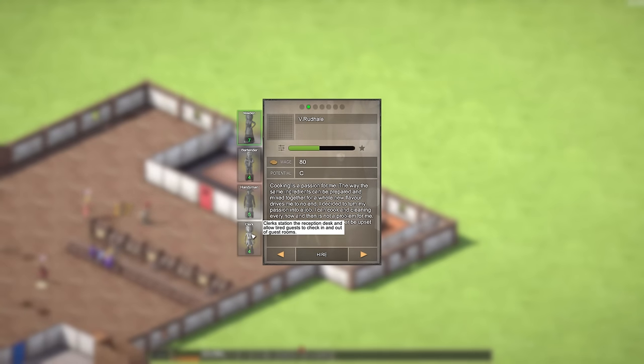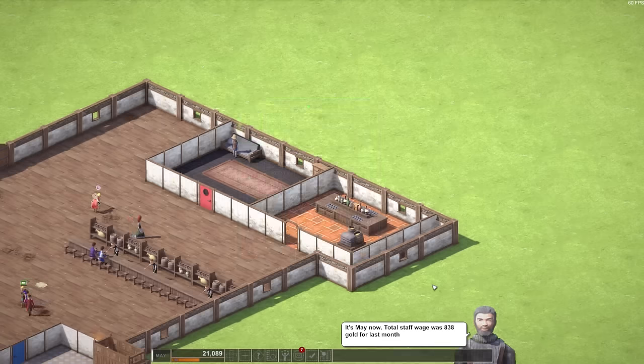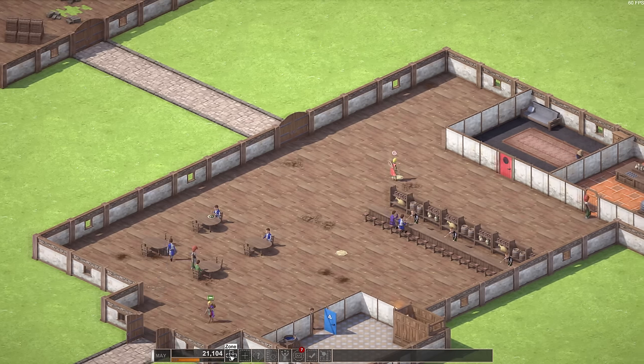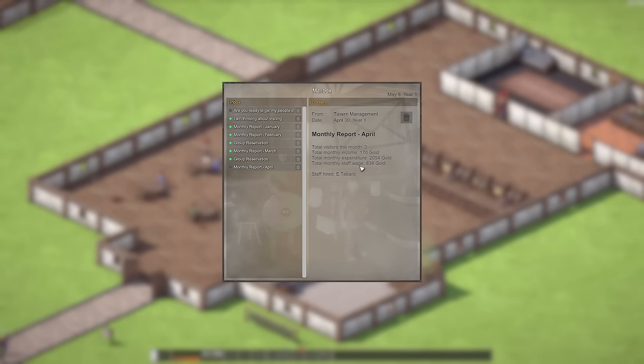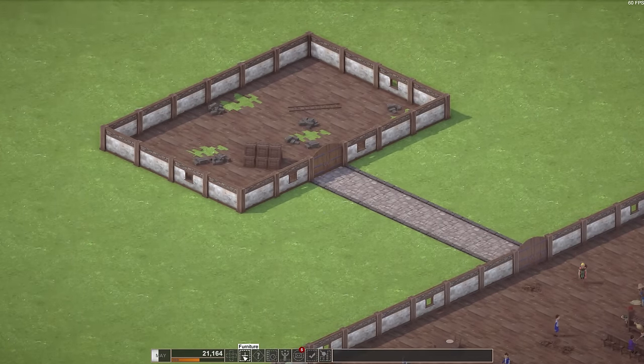Let's see what other kinds of staff we can hire — do the maidens cook as well? Over here to staff. A clerk: clerks station the reception desk and allow tired guests to check in and out of guest rooms. Guest rooms — I want that. We want guest rooms big time. Are we actually making any money? I can see our money is going down. We're probably going to need more tables. There's a ton of mail coming in.